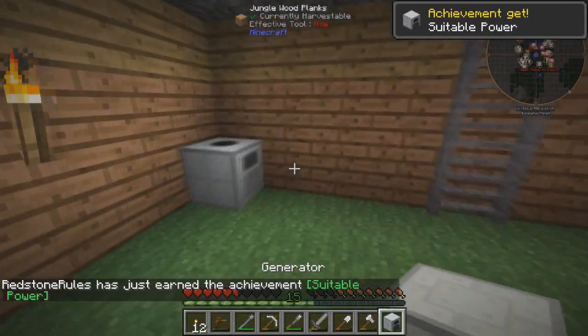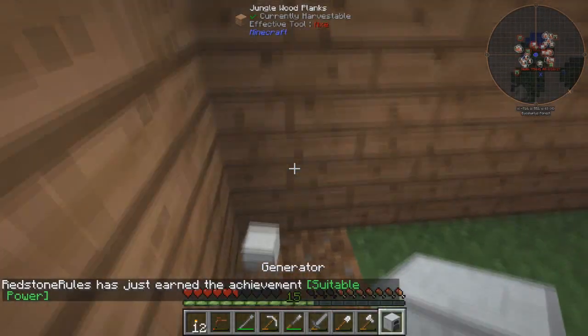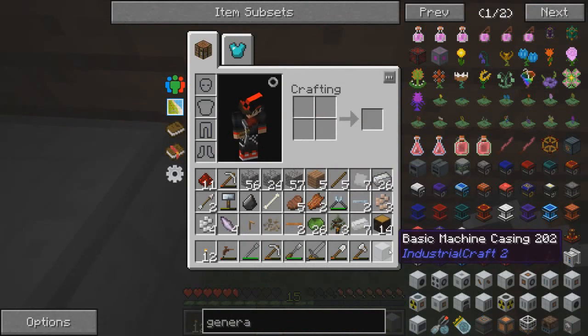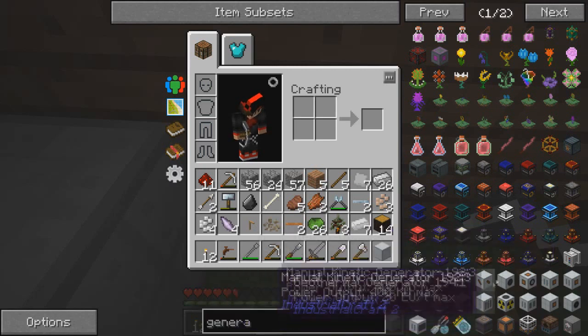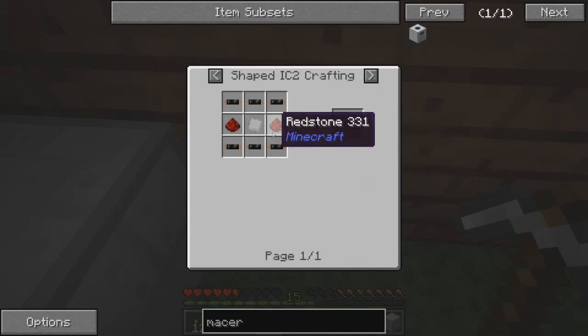We just put this next to this thing. Actually, later on I want to set up the rest of the furnace, but for now this is good. Generator. Why is there a machine case in here? No! I forgot you can't break the macerator. Dang it! When you break the macerator, it turns into a machine case. Now I need to make a whole new one of these things.